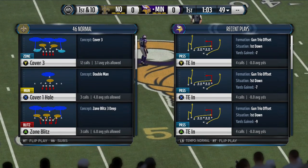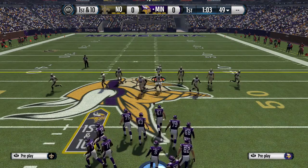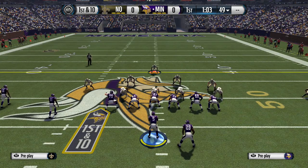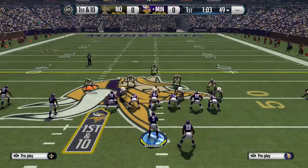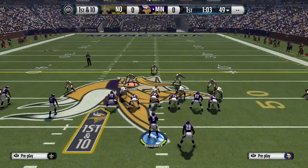We'll call Cover 3. The setup is to base the line, shift the defensive line to the right, and you're going to do that before they set. Afterwards, you're going to pinch the defensive line down, blitz the safety, move him out, and QB contain.